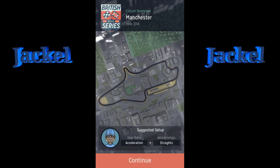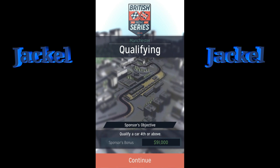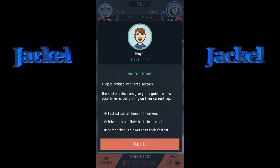The suggested setup is acceleration and straights — let's jump right into it because my memory is not too good. We need to qualify fourth or better. Nigel is going to explain: a lap is divided into three sectors. Purple means fastest sector time of all drivers, green means the driver has set their best time to date, and white is slower than their fastest.